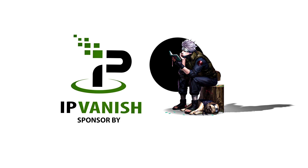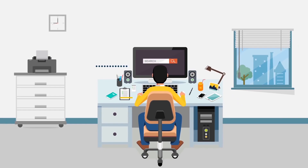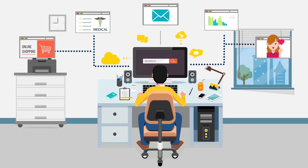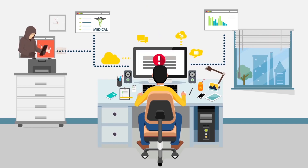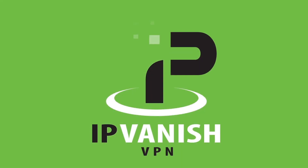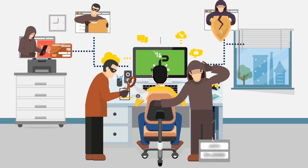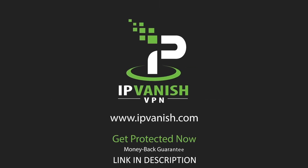Yo, what's up guys? This is your boy Kool-Aid Man 100X and this video is sponsored by — we love the internet, but the internet is tracking everything you do. Take control of your online privacy with IPVanish. People with malicious intent are everywhere, watching you. Criminals can hack your Wi-Fi while broadband providers and advertisers monitor your data. With IPVanish on your device, your internet activity is encrypted. No one can see what you're doing. Your location, your connection, completely hidden. Protect your internet privacy today with IPVanish.